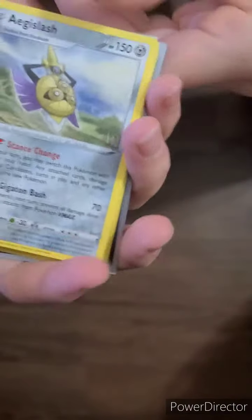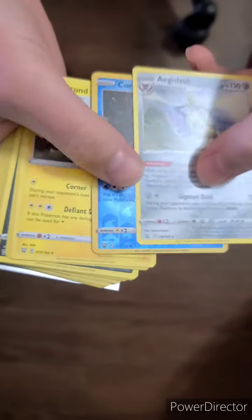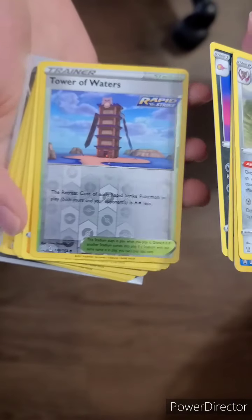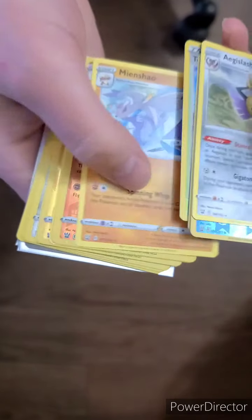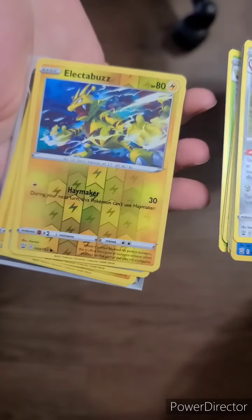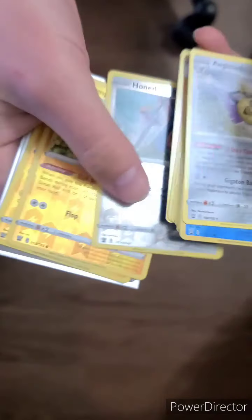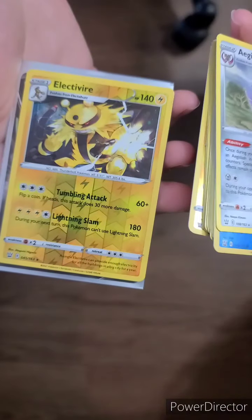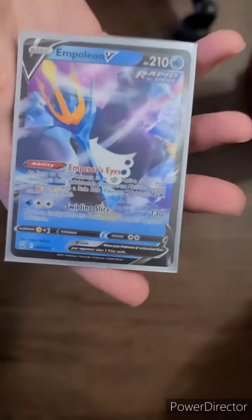Here are all of our rares and reverse holos — the hits: Aegislash, Corefish reverse holo, Boltund, Sandaconda reverse holo, Galarian Slowbro, Tower of Waters reverse holo, Minccino Rapid Strike rare, Marowak reverse holo, Victini Bell, Electabuzz reverse holo, Marowak regular rare, Honchkrow reverse holo, Yamper reverse holo, Electivire reverse holo, Transect RV, and then Empoleon V.